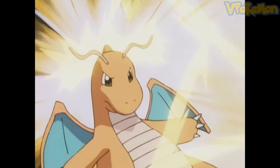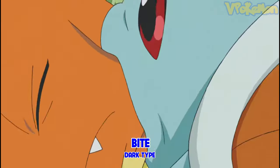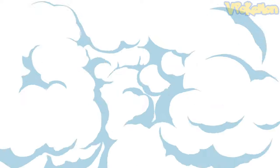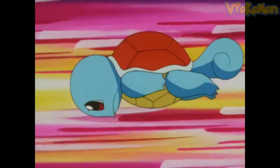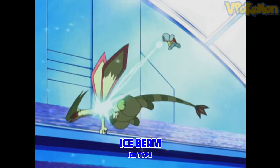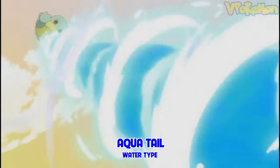Squirtle's known moves include: Withdraw (water type), Bite (dark type), Bubble Beam (water type), Rapid Spin (normal type), Hydro Pump (water type), Skull Bash (normal type), Ice Beam (ice type), and Aqua Tail (water type).